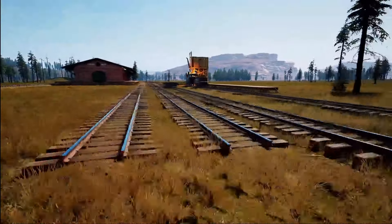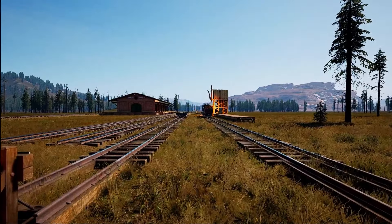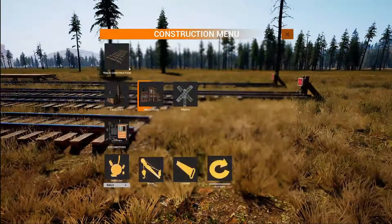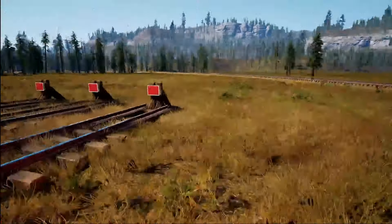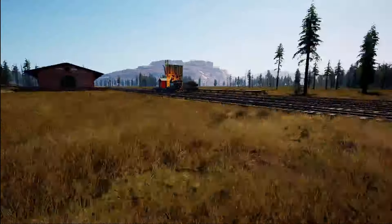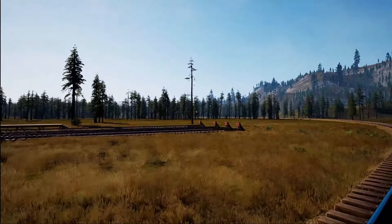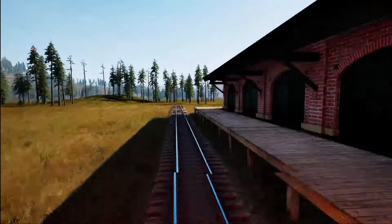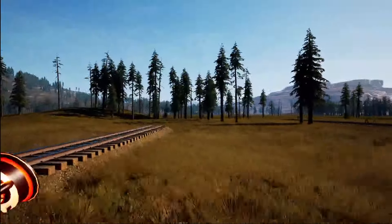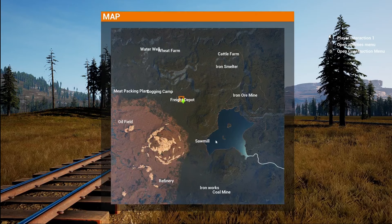We have four tracks here. I was thinking about putting another one here just to make it look better — I don't want that to be too sharp of a curve. Putting some bumpers at the end here so if we need some cars stored we can store them right there. I have a track curving around from this side that goes all the way to logging. I got cordwood lined up and the log, so that's good.